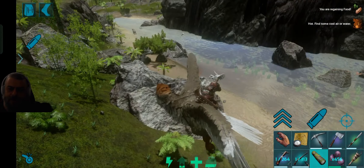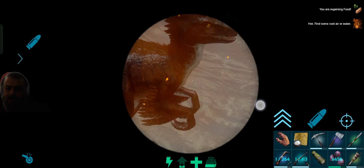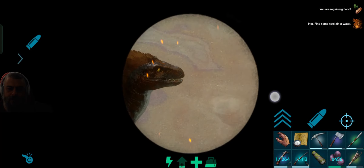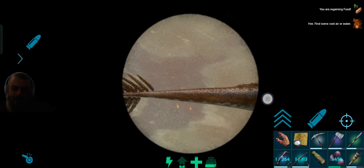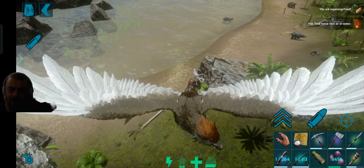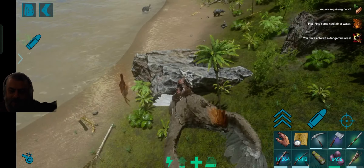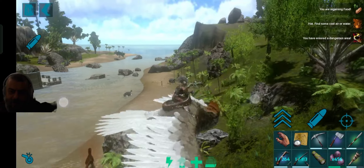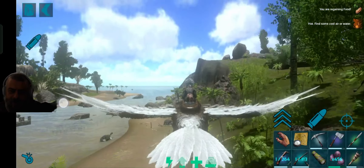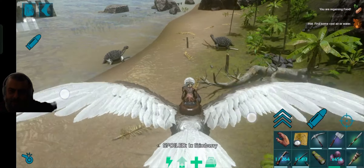Hey guys, welcome back to another episode. This time around we want to start moving a little bit closer to the first cave that we're going to do, but in order to do that I need to move some of the troops closer to the location. We're going to follow the quest system in the game, but right now I need to quickly face one of the alpha raptors that just spawned here — this is going to be good XP for us.